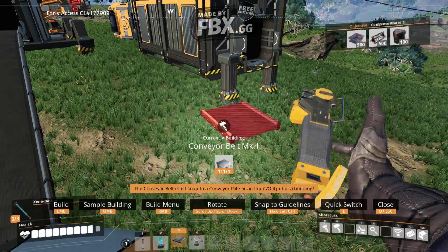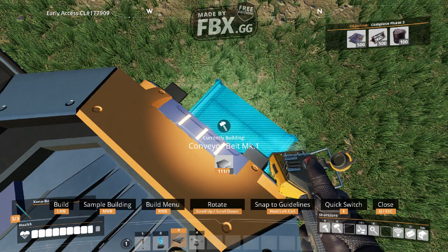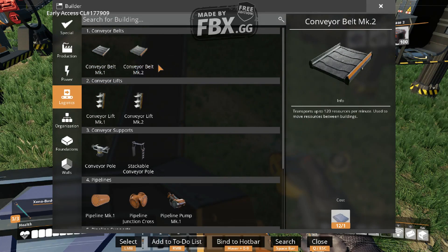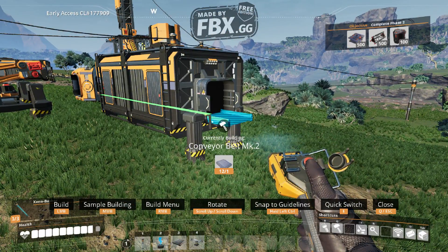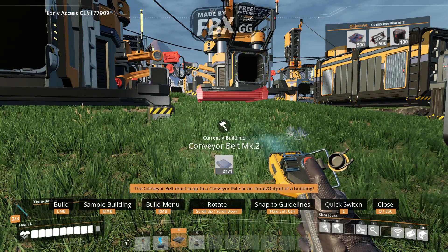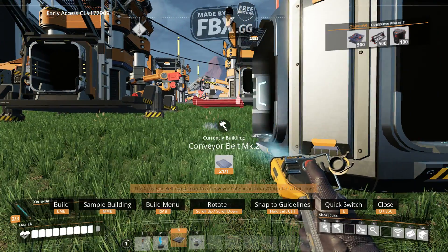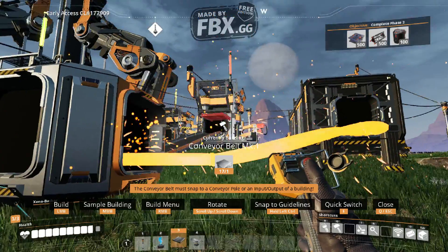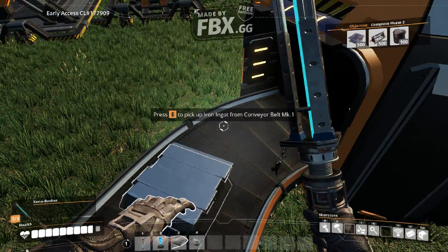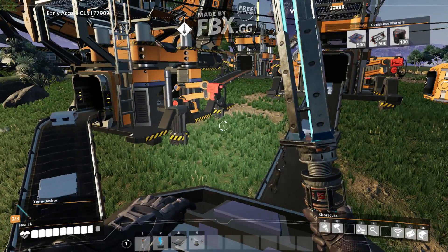Now all that's left is to make the connection. What would I need for this? Yeah, I can afford to make this. Oh, I can press E - okay, so that's what quick switch does. I want to see if Mark II will work with this. Let's see if it works. I'll be damned, it works! It actually works!